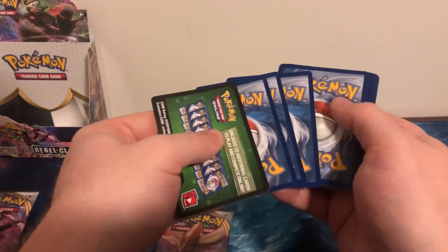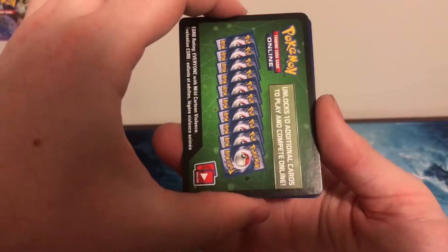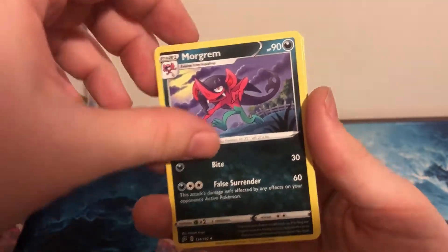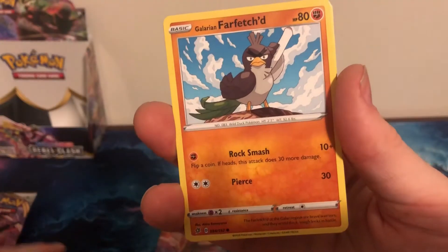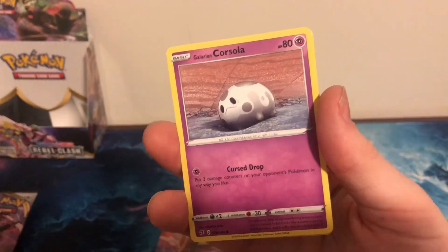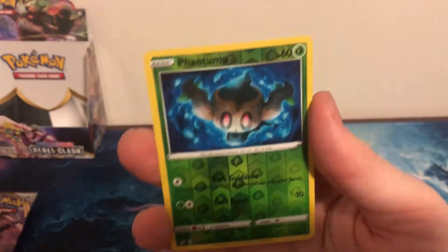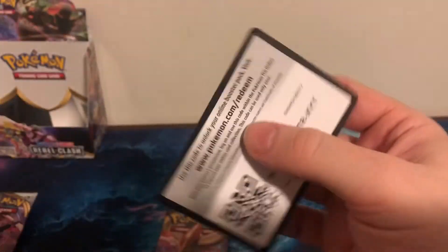Hit us with that second rainbow card, please. I'm going to say it is a leaf — no, another fighting. Another fighting type foil. Training Court. Galarian Farfetch'd. Galarian Meowth. Caterpie. Galarian Corsola. Litwick — that's in the wrong pile. Oh, I got another reverse holo Phantump. Frogadier. All right man.